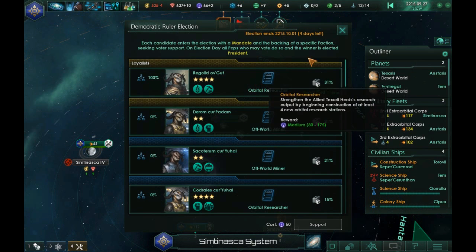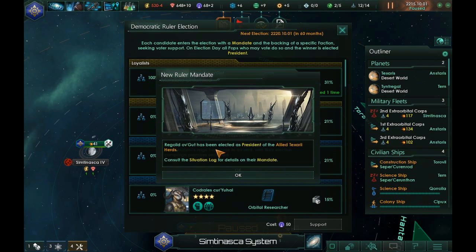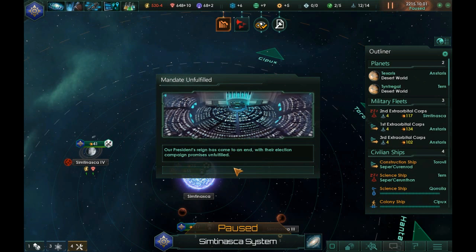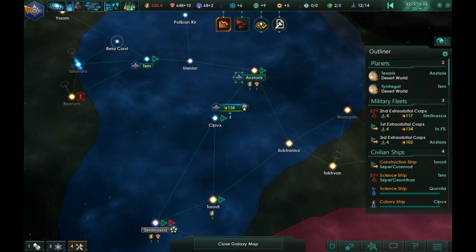There's an election — Regolid of Gotha has been re-elected with a fertility preacher bonus of plus ten food. Mandate unfulfilled — I'm going to have to look into that, I'm not sure exactly what that's about.